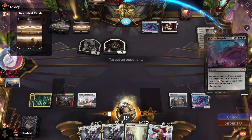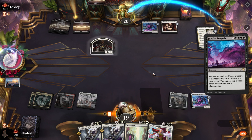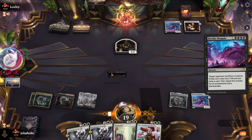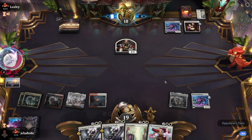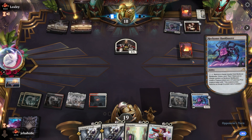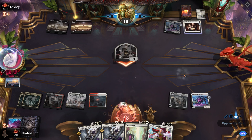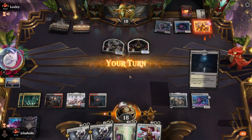I'm gonna go ahead and play Invoke Despair — can't let him get too far ahead. I need to find another land. At least we're finding land drops. I'd love to draw one of my bigger threats — another Despair or the big 5/5 angel. I would love to draw Farewell, to be honest.